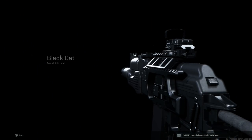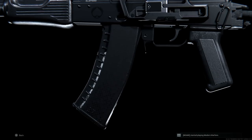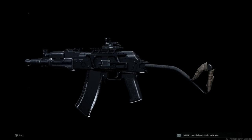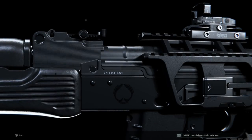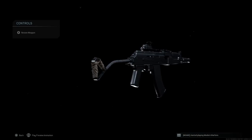Hey guys, Buffering Gaming back today bringing another video for our weapon blueprint series. Today we'll be covering the Black Cat blueprint, unlocked through the Season 5 Battle Pass or Battle Stream, turning this into a different variant of the AKS-74U. Stay tuned — I'll also post details for the giveaway in the description below, and I'll discuss it more further in the video. Let's get right into it.